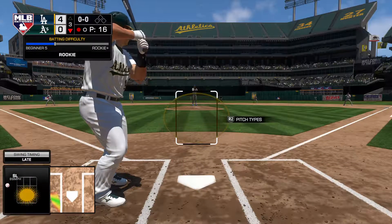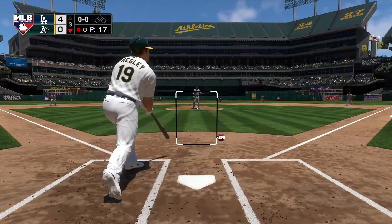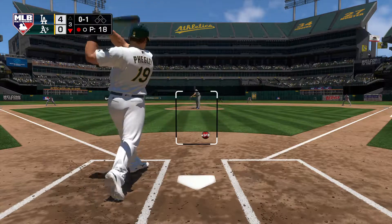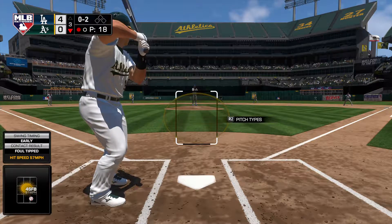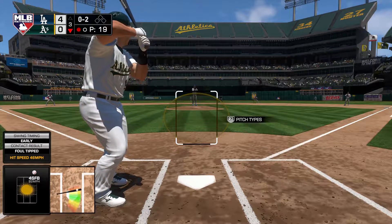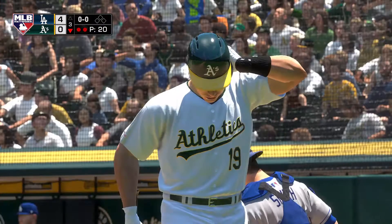Stepping in, Josh Feigley — he'll get to take his first cuts here. First offering on its way. This ball will be chopped foul. Here's Kershaw's 0-2 offering — fouled off. Another 0-2 pitch, and this is swung on and missed. Four strikeouts already, and that's out number two.